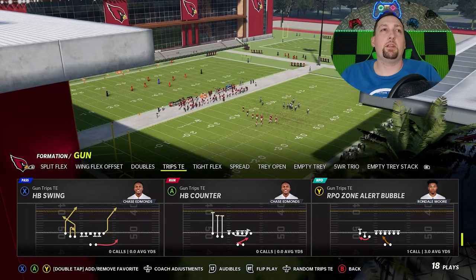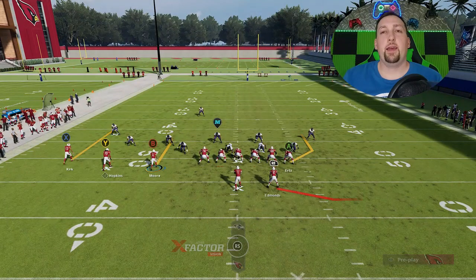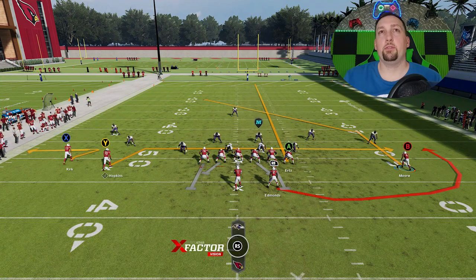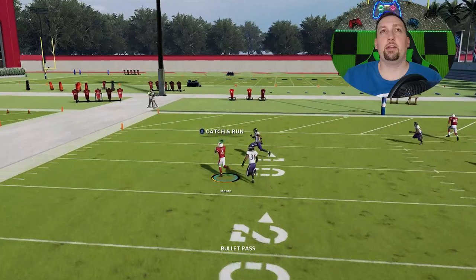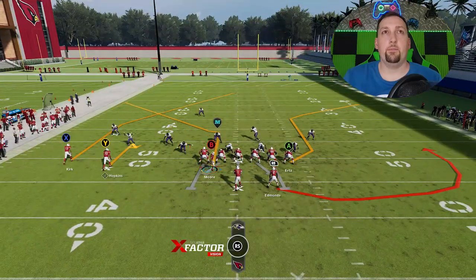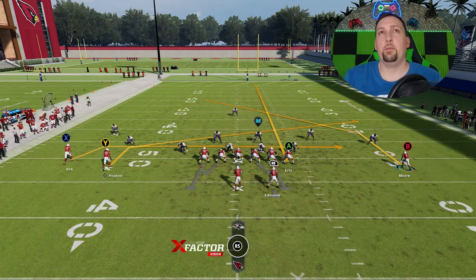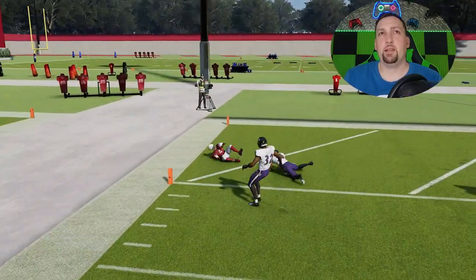Cover 3 pre-snap looks a lot like cover 1 man, so we'll pick cover 1 hole next. Against cover 1, the best approach is to motion this guy across and put the A route on a streak — this is probably the best setup. The B route is really the better route when it comes to attacking man coverage for a one-play touchdown. There's a different break point and angle to the B route that makes it a better man-beater. Putting the A route on a streak pulls back the cover 1 safety, and the B route just cooks this defender — a very easy one-play touchdown against pretty much any man coverage as long as there's no safety over the top.